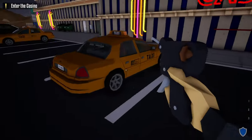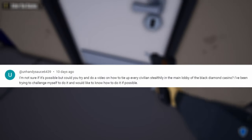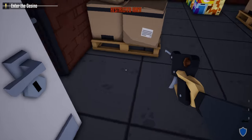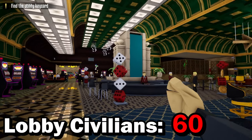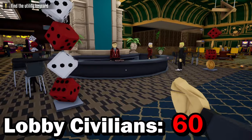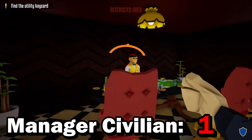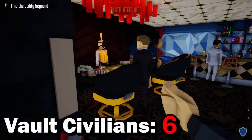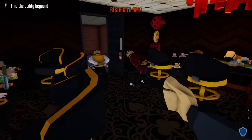Hello everyone and welcome back to One-Armed Robber. Today I got a little challenge because I got a comment from unhandysauce asking if it was possible to zip tie all the civilians in the Black Diamond Heist Casino. There's a total of 60 civilians in the main lobby alone, five in the security room, one behind the door in the manager's office, two mobsters out back, and six in the secret vault — for a grand total of 74 civilians. We'll be zip tying 72 of them.